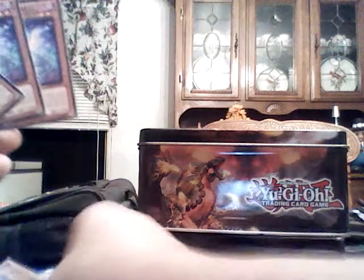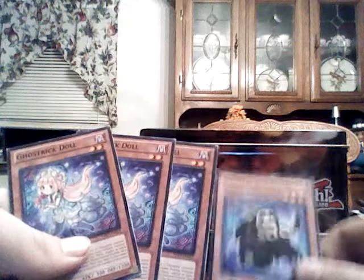Whenever everything goes down, you can special summon a Ghost Trick equal to the number of monsters flipped face down, which usually means you'll special summon a level two or one first, so that way you could set up for a special summon of Skeleton.